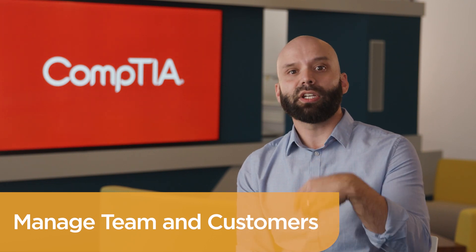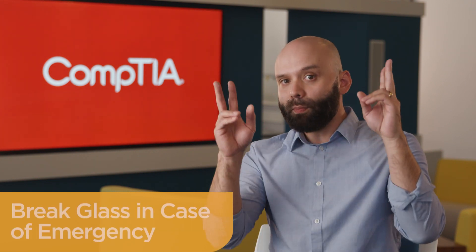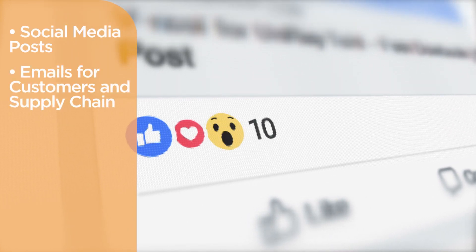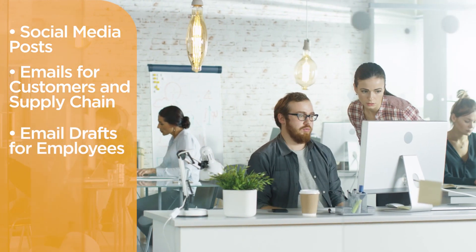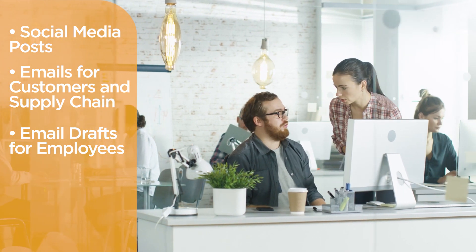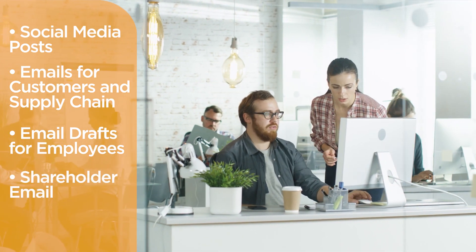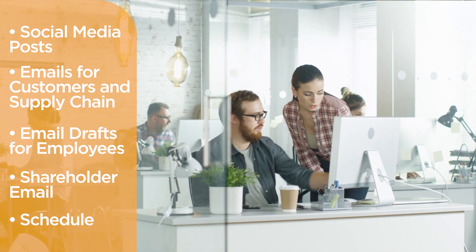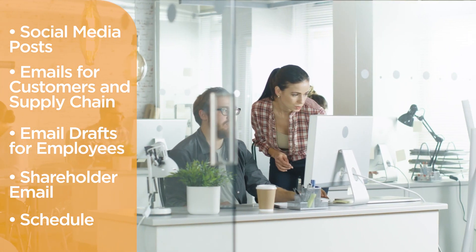Lastly, the communications team should have a break glass in case of emergency kit at the ready for a breach incident. This includes social media posts, email drafts for customers and supply chain, email drafts for employees to send to those customers, a shareholder email, and a schedule of how often the team should update customers and supply chain networks moving forward.